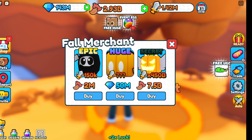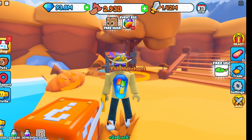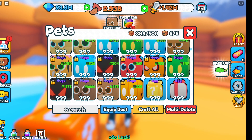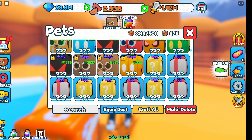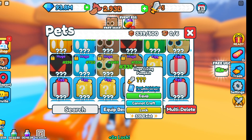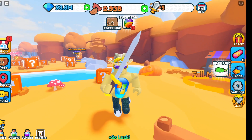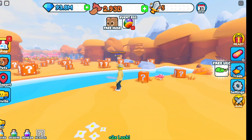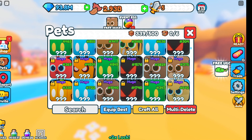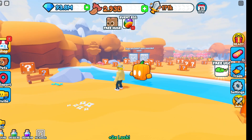There's also a huge pumpkin-type guy for 50 million diamonds — I'm going to buy one of those. I am poor so let's check him out. Huge Living Pumpkin number 335! Let me equip best and find this guy in settings — show my pets — where is he? Hi pumpkin!